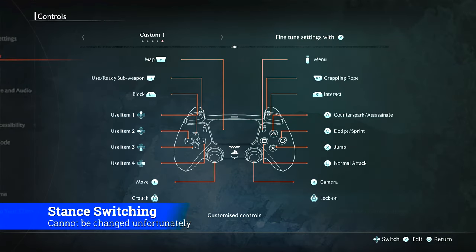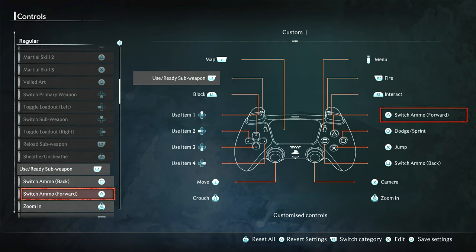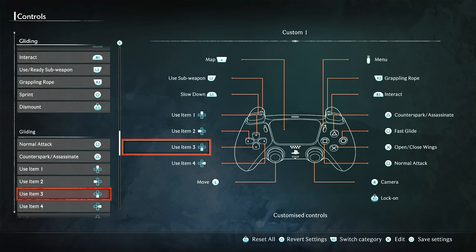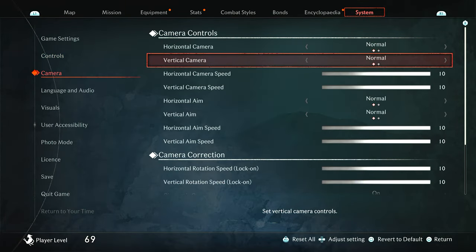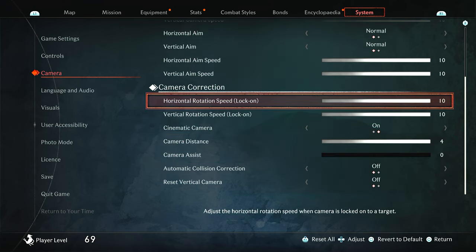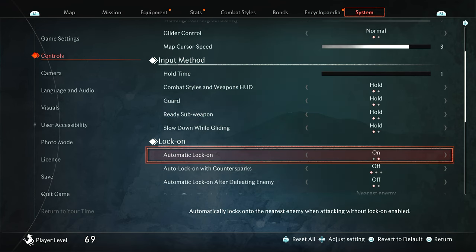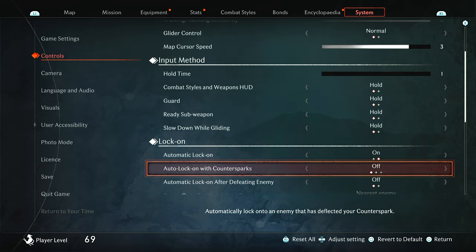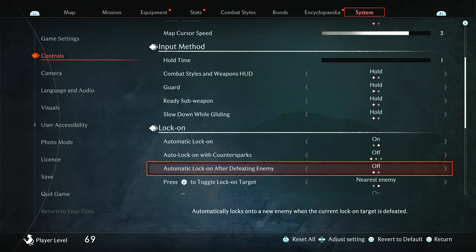For my controls I'm using Custom One, which is similar to what we had in Nioh. I'll skim through this so you can see the exact inputs and copy them. For camera, lock-on and everything is maxed out including aim speed because I like to be fast, and no camera assist. Automatic lock-on when you attack people - turn this on because it's good. When you attack, it locks onto the nearest enemy, which is useful. Play with it, and if you don't like it turn it off.